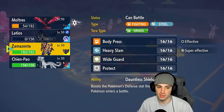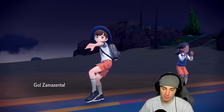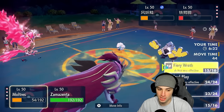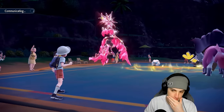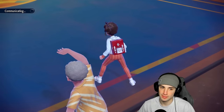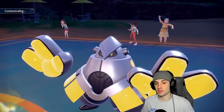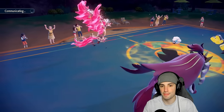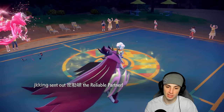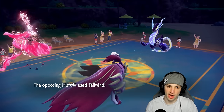I bring out Zamazenta. I'd hope to KO Whimsicott before it sets up Tailwind but chances are it does. I go Fiery Wrath to one-shot Whimsicott and Body Press to finish off Iron Hands. They probably go for Tailwind, take the double damage, then bring out Miraidon who could win them the game. Miraidon's a tough little customer. We have Focus Sash on Zamazenta though. They withdraw Iron Hands — Body Press can do damage in that slot. I'll Body Press and Fiery Wrath.